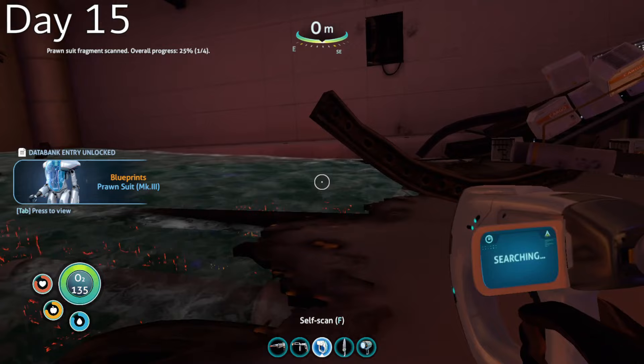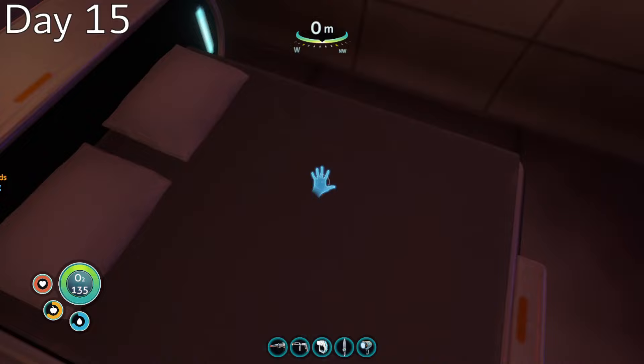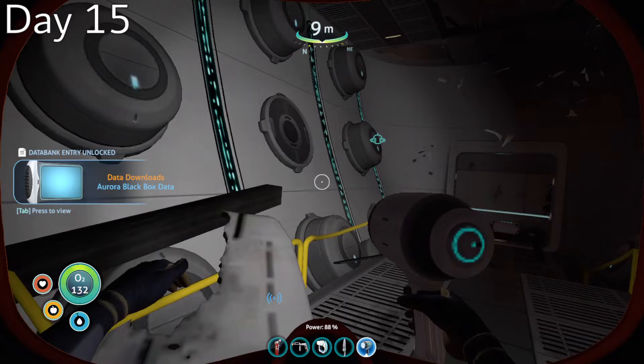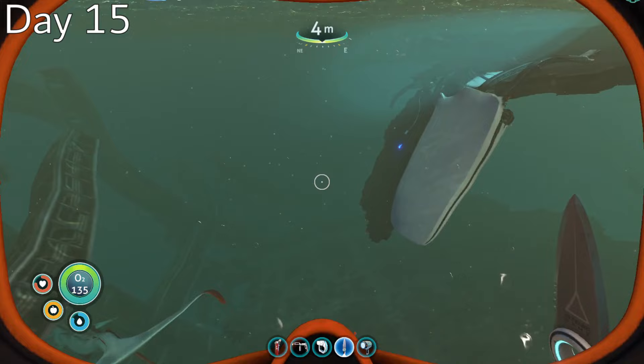I continued my Aurora exploration on day 15, getting the blueprints for the prawn suit. I also made my way up to the living quarters, found several cool posters which I immediately stole, along with the blueprints for the Neptune Escape Rocket. I found the Aurora black box data, and with the main entrance still blocked, I unfortunately had to go all the way back around and exit the way I came in.